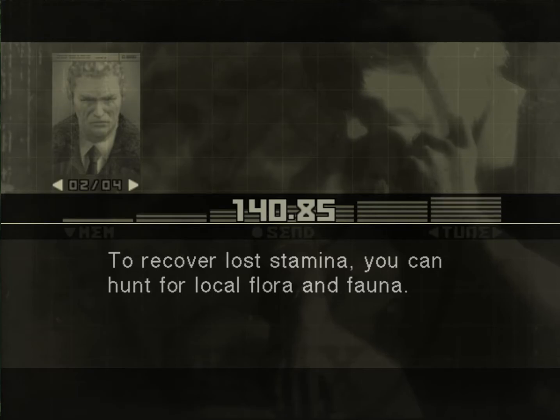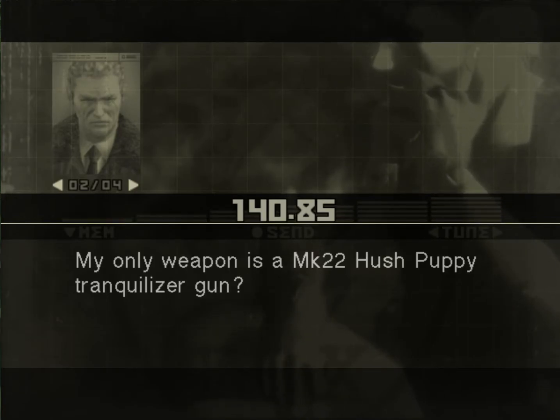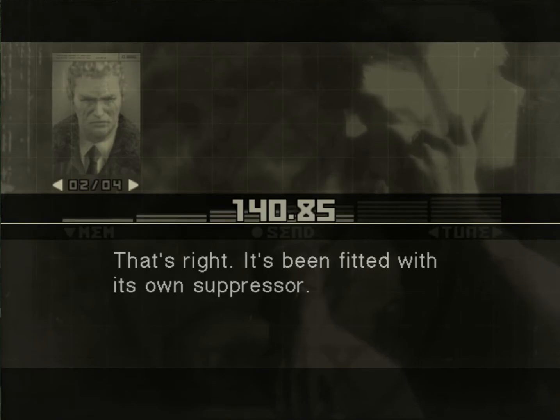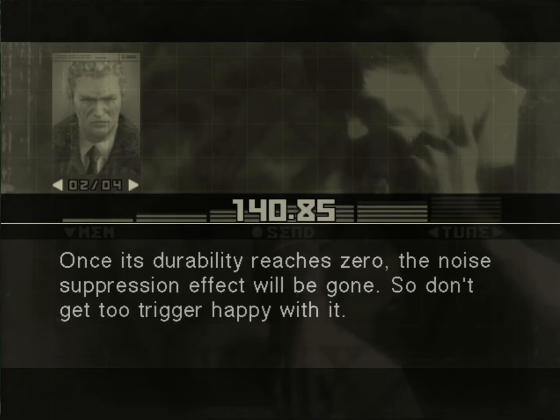To recover lost stamina, you can hunt for local flora and fauna. You can use either your tranquilizer gun or your knife to hunt. My only weapon is a Mark 22 Hush Puppy tranquilizer gun? That's right. It's been fitted with its own suppressor. However, the suppressor will deteriorate every time you fire. Once its durability reaches zero, the noise suppression effect will be gone. So don't get too trigger happy with it. The suppressor's durability is shown in the icon.